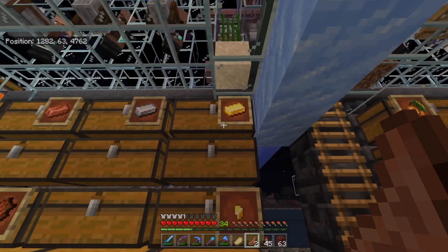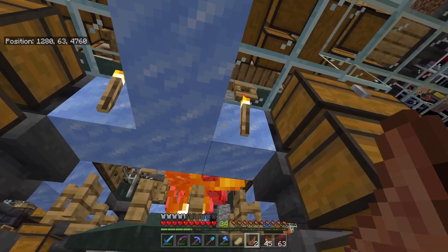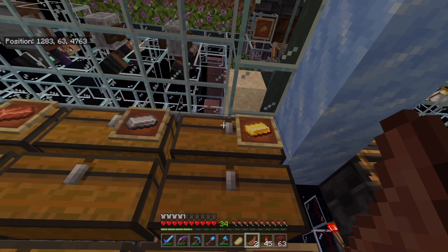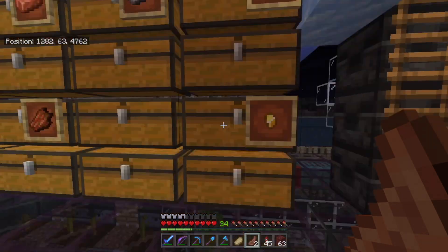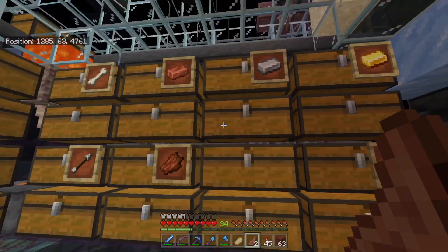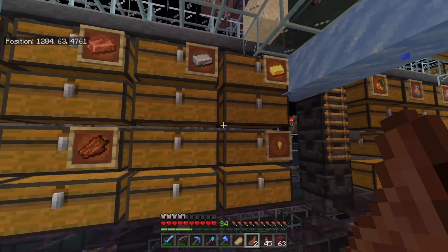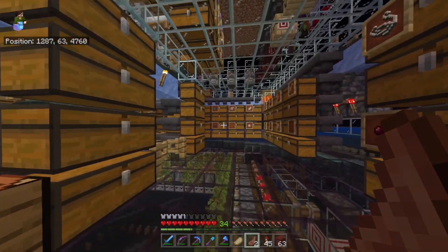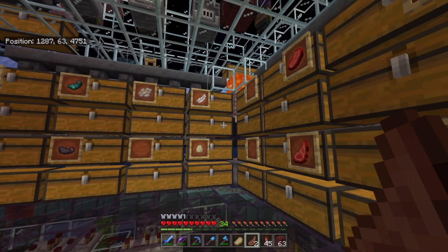I made some adjustments — gold and gold nuggets are now both in here, because when the piglins drop normally they're dropping golden nuggets, but sometimes with the looting effect you'll get a golden ingot. So I have to have both. I've been converting stuff so this is slowly becoming ingot central — I've got gold, iron, and I moved the copper and feathers over here.